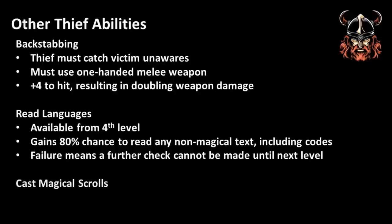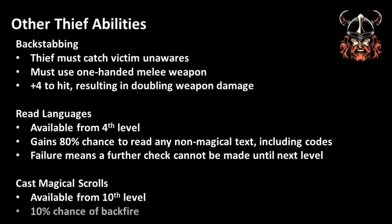If the thief fails in their attempt to read languages, a further attempt cannot be made before another level is gained. Finally, there is the ability to cast spells from magical scrolls, which they can do from 10th level — magic user scrolls only. This suddenly makes magic user scrolls of enormous value to a thief, meaning they may be less cooperative in handing over such treasure to their magic user companions. This ability almost always succeeds, with there being only a 10% chance of failure resulting in a backfire — the end result, in my experience, is a good deal of mirth and maybe an incredibly compromised thief.